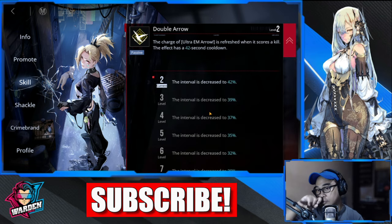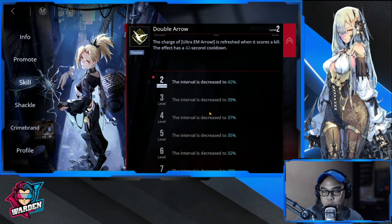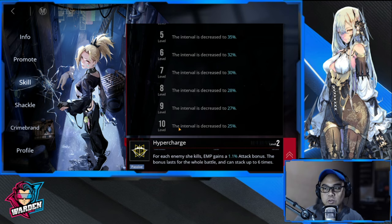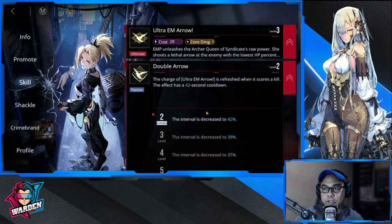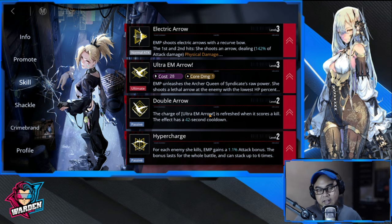Number two is Double Arrow. Some of you might ask why — it's because it supports her ultimate. The charge of the Ultra EM Arrow is refreshed when it scores a kill, and at this point Double Arrow has a 42% cooldown reduction that decreases further, so it quickens how fast she can reuse her Ultra EM Arrow. You may have noticed automatic reloads of her ultimate — that's why both Ultra EM Arrow and Double Arrow go hand in hand.